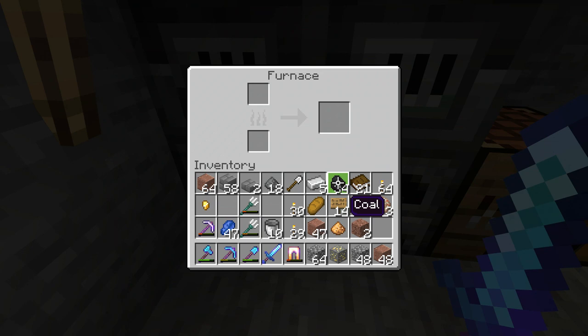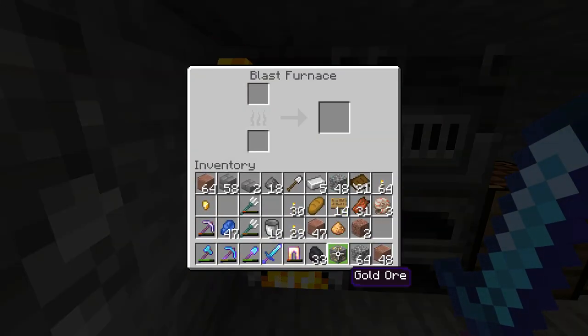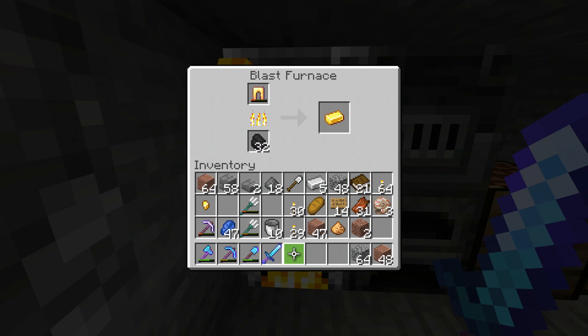Unlike your normal furnace, where you can actually smelt cobblestone in there, blast furnaces will only do ore — which, as you can see, they do much faster, so if you have a lot of ore to go it's faster. And they'll do old pieces of armour that you want to smelt down into nuggets for making into new ingots.